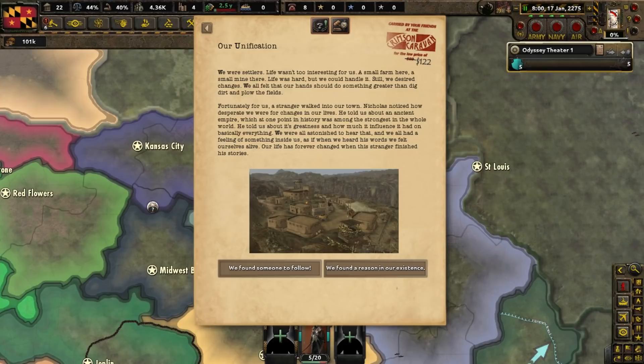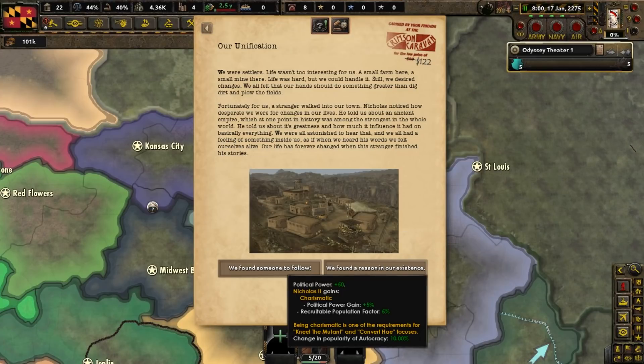Our unification: we were settlers and life was kind of boring, but all that changed when a stranger named Nicholas walked into town. He talked about an ancient empire which at one point was the strongest in the whole world. For this event, we are going to click on the choice on the left, called We Found Someone to Follow.